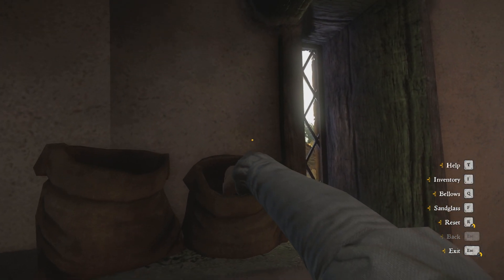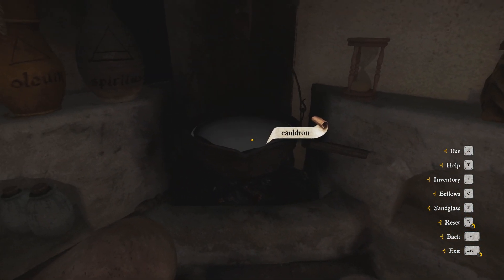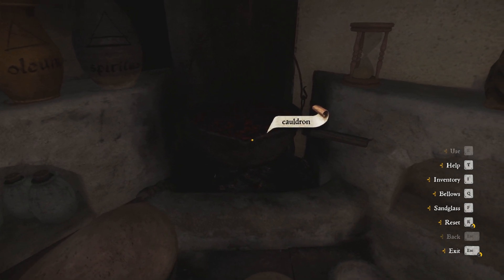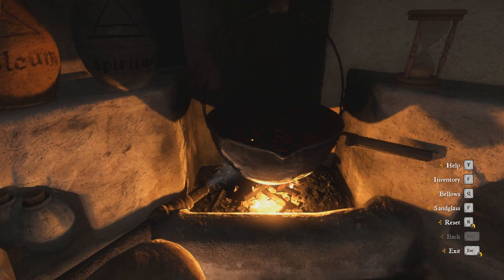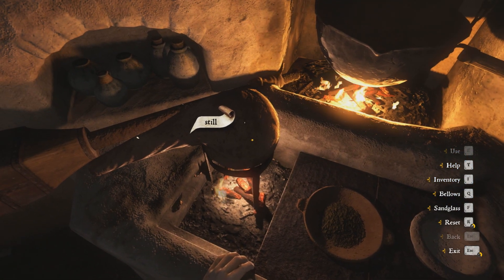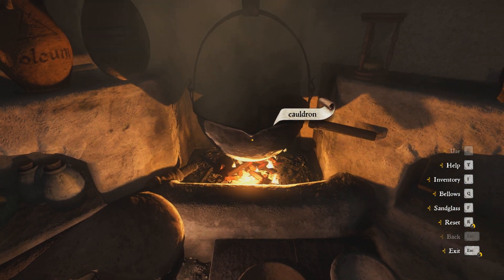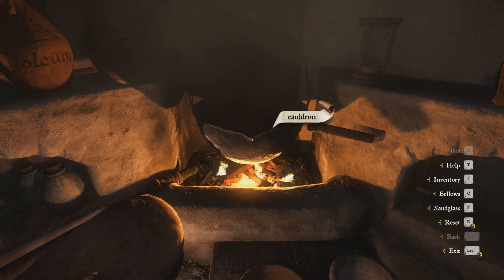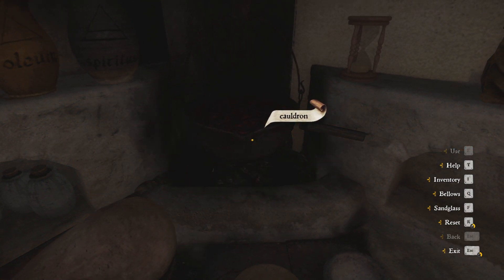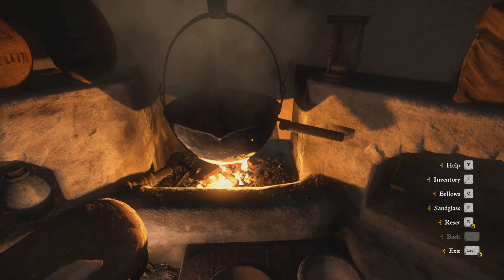Now let's put the nettle into the cauldron — you will see how the wine changes its color. Then we will start the fire. Remember, we have to do it with the nettle twice. Here is the first one — we can warm up a little bit, just for a few seconds. And here goes the fire for a second time. Very easy.